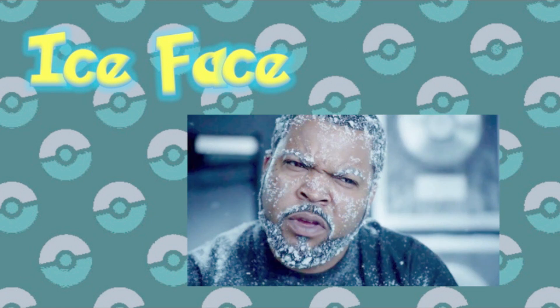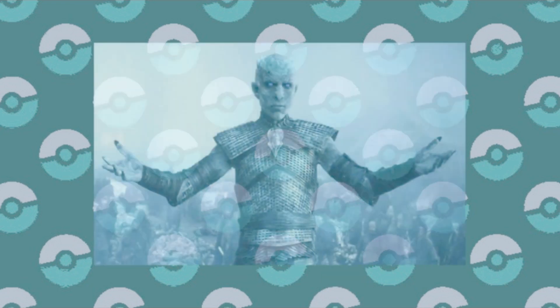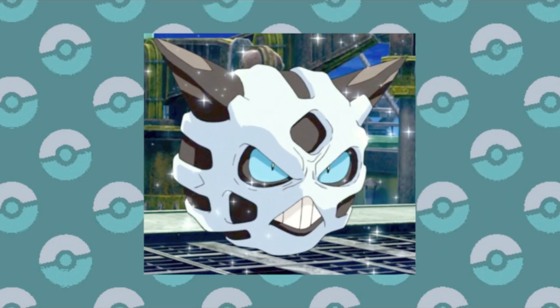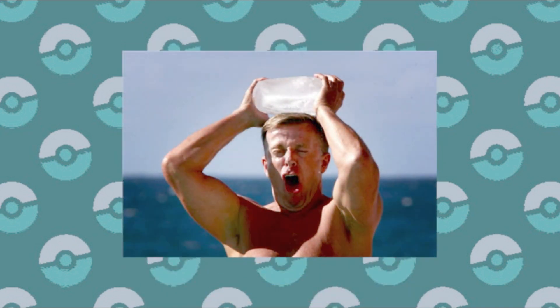The next ability is called Ice Face, and its description states that the Pokemon's Ice Head can take a physical attack as a substitute, which sounds pretty great. The fact that it's only physical moves makes sure that it's not too powerful, giving us another Mimikyu to worry about. My first thought was if Glalie, the pure Ice type known as the Face Pokemon, doesn't get access to this ability, something is wrong. But if you keep reading the description, it says that taking the substitute hit also changes the Pokemon's appearance, so that's a no for Glalie. Ice Face can also be replenished if the Pokemon is in Hail, meaning you could use this free hit multiple times in one battle.